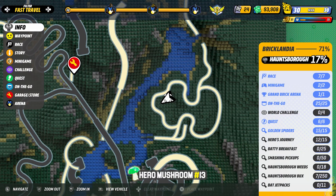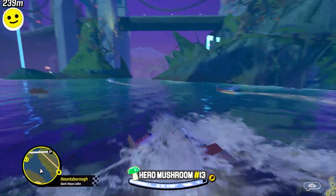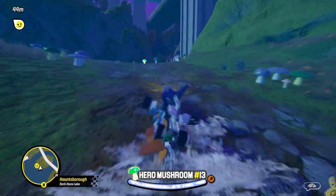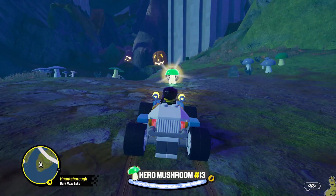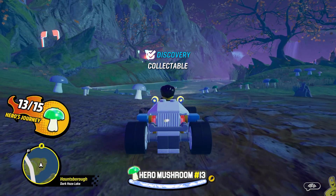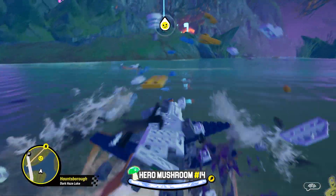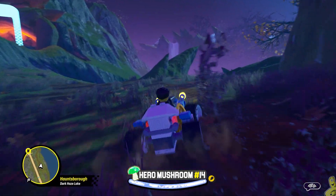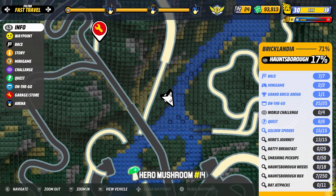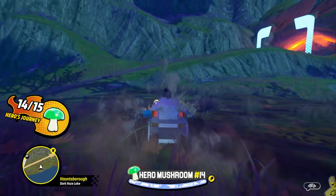Next up we've got another green mushy straight ahead — there are two of them visible but the one we're going for is actually out of sight. We mark it, head up and over off that stump, back down into the waterways. There's a giant bridge with a piece of land at the bottom — mushy number thirteen is chilling there waiting for us. Then whipping right, up at the top of the hill next to the on-the-go starting point is number fourteen. Pretty sweet stuff!